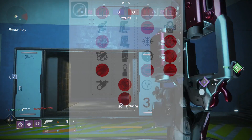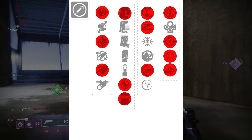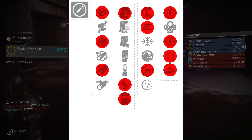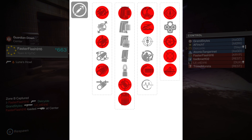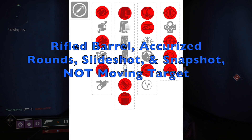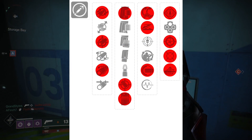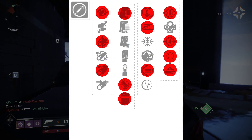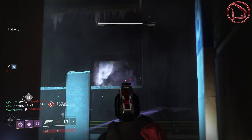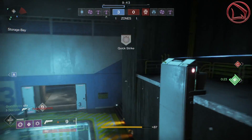Just to recap everything: the god roll I have is Smallbore, Accurized Rounds, Slideshot, and Moving Target — the definition of a god roll. But there are other great rolls you might want to get. For example, you could go with Rifle Barrel, Accurized Rounds, Slideshot, and Moving Target. In that case, the weapon's effective range will be ever so slightly greater than mine, while overcoming the minus-15 handling speed deficit from Rifle Barrel because you can have Snapshot to counteract it beautifully.